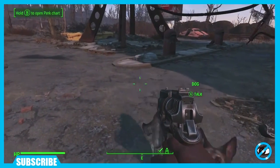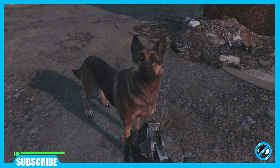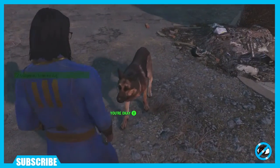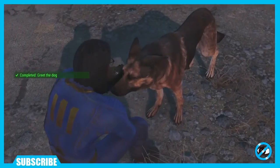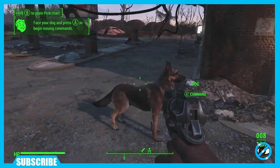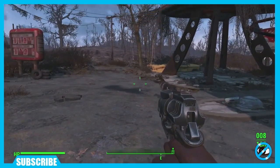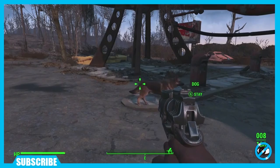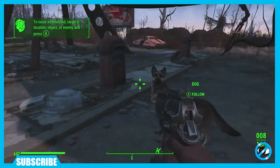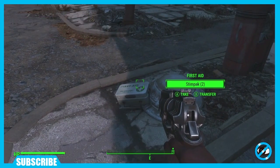Oh, and that's Mr. Doggy — what up, Mr. Canine! Hey boy, what are you doing out here all by yourself? I need a German Shepherd on the road with me. You seem like an okay guy. So we greeted the dog — everybody knows you get companions. Hold to open the perk chart, face your dog, press A to begin issuing commands. I guess this is my first settlement.